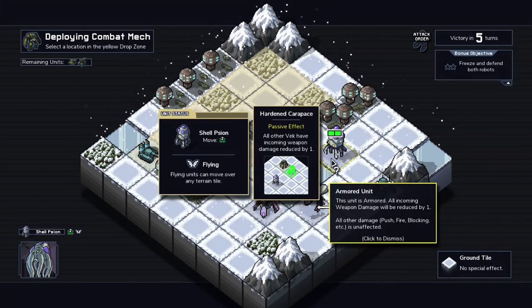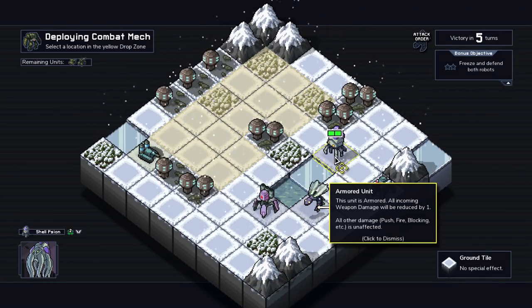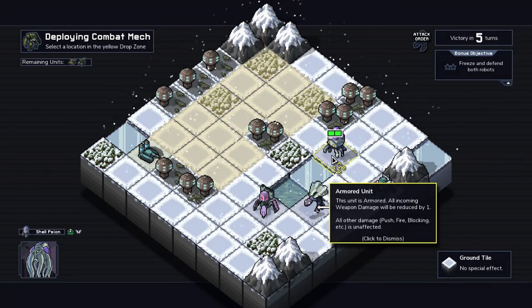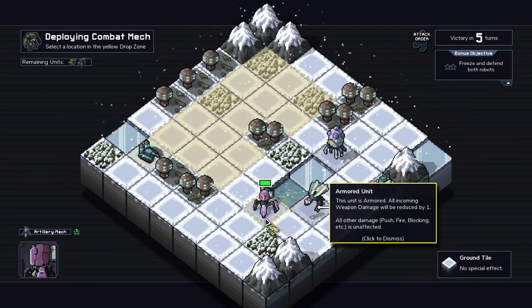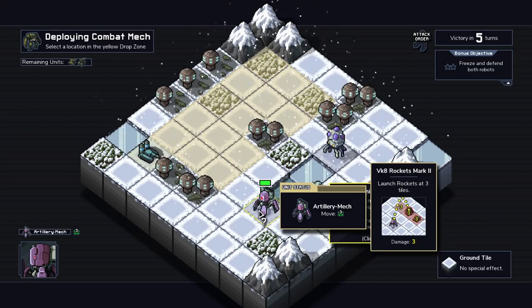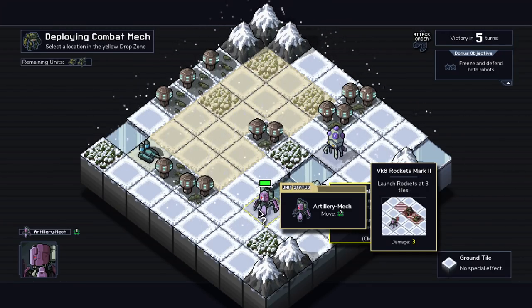Well, now we kind of wish we had something a little bit different. This unit is armored, so it's just armored right now. Hardened carapace. What's the deal with this guy? It says launch rockets at all tiles. Wait, why does it say freeze and defend both robots?